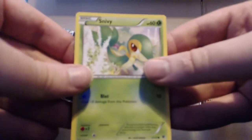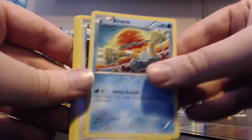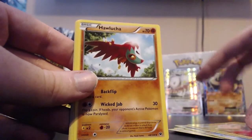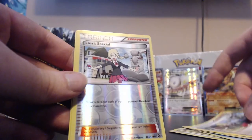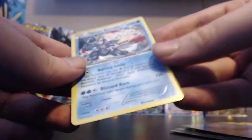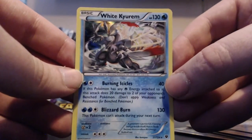Next pack: Snivy, Snubbull, Binacle, Meowth, Jigglypuff, Hawlucha, Weezing, Lass' Special. Our reverse is Lass' Special as well and the actual rare of the pack is a Kyurem White holo! That's really nice. I was saying in my Ancient Origins video that Kyurem White and Kyurem Black are some of my favourite Pokémon, so nice to see that coming into play.